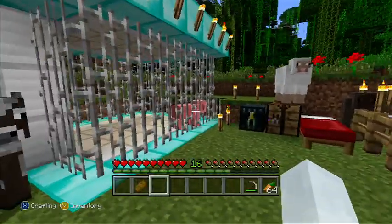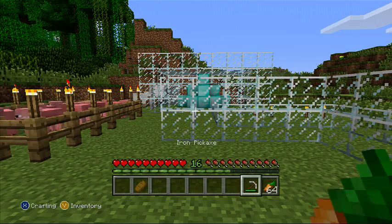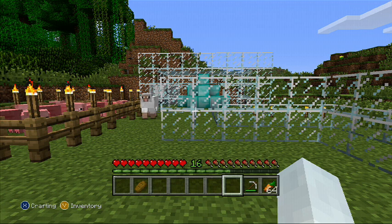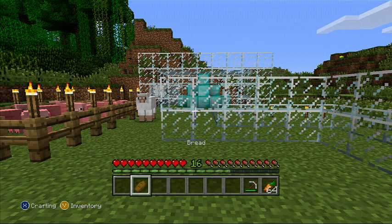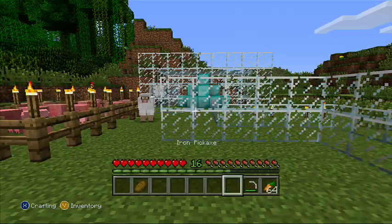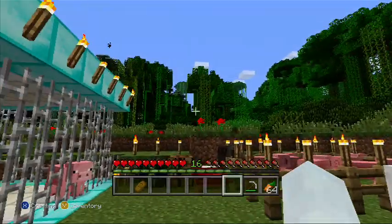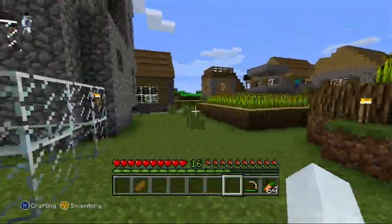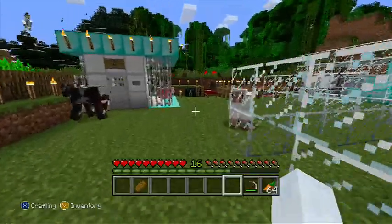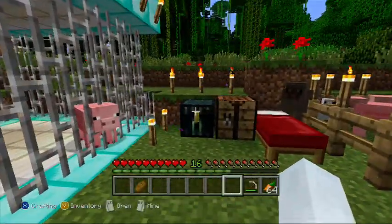Riding a pig is awesome. And why you want to ride a pig is because if you look on the hotbar down here, there are the hearts on the left side, and on the right side there are these little things — those are my hunger bars. Those will go down if I'm running or walking a long distance, but if I ride the pig, I won't lose my hunger because I'm not doing all the exercise — the pig is.